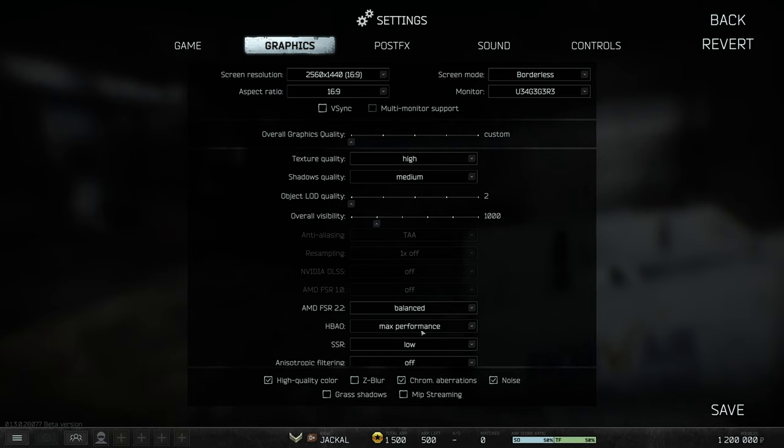HBAO has to do with lighting — having this set to max performance, if not off, is probably what you'll want. Screen space reflections (SSR) add a lot of quality and visual fidelity, so low is the lowest I'd go. Raising these three options can improve performance on CPU-limited systems.